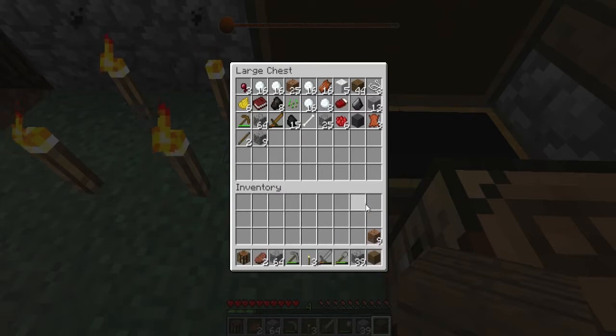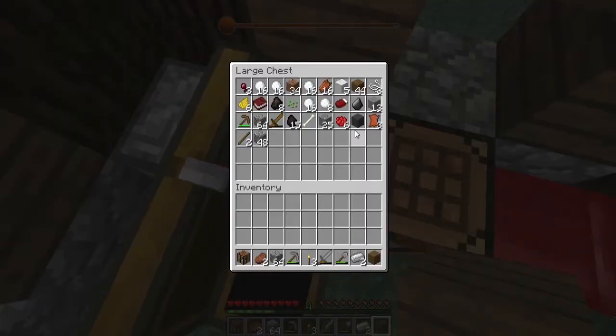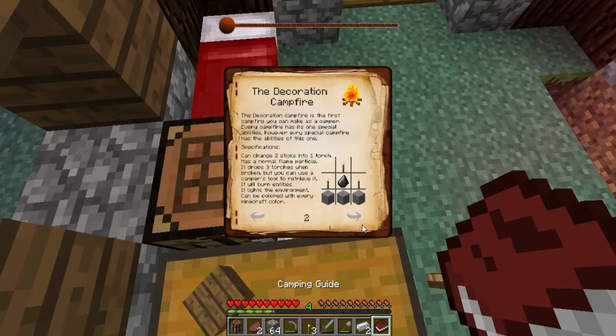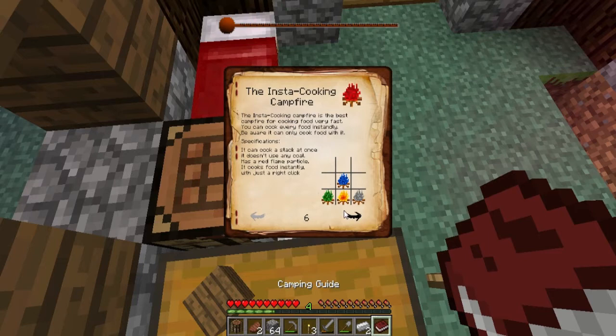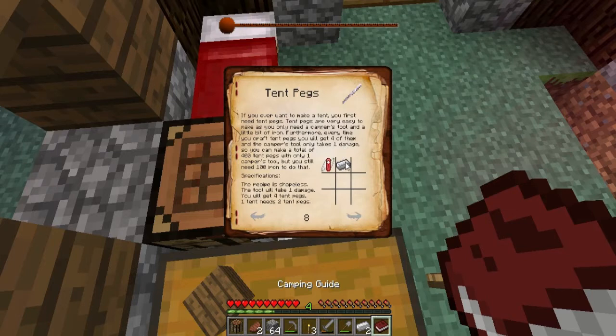I'm going to keep that on me and put that back. I need my red thing and my book — there's my book. I have my campfire, which I can break and still get back once I have my crafting tool. I can make a cooking campfire by putting fur and eye around it, a fast cooking one by putting flint steels around it, and a cheap cooking version — though I'm not going to make that one.